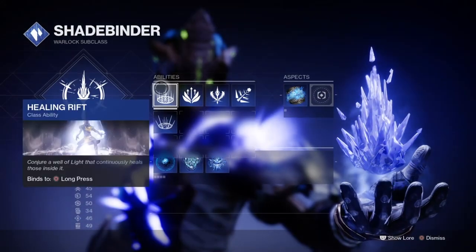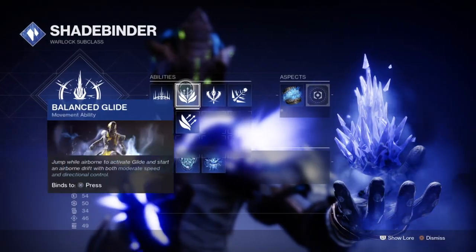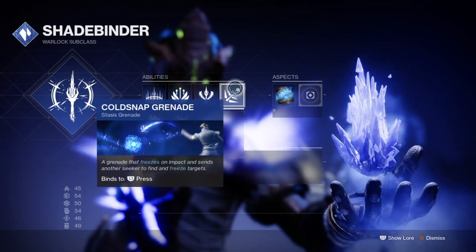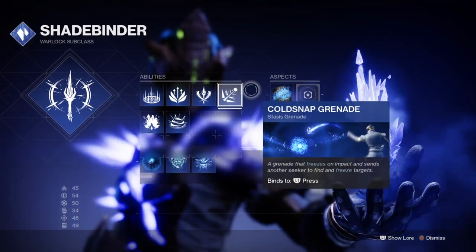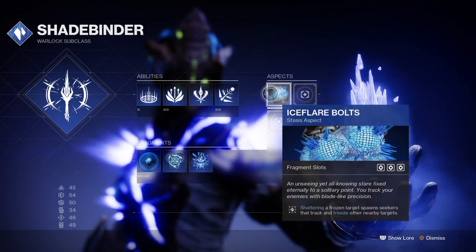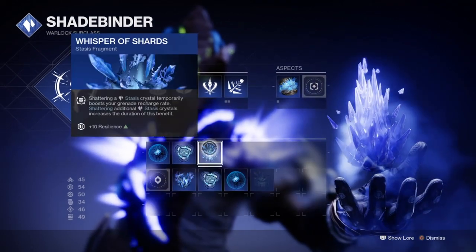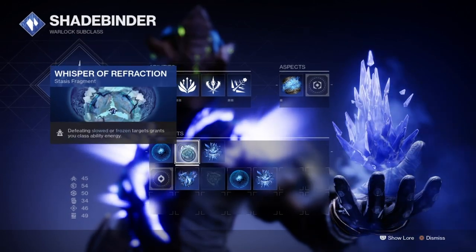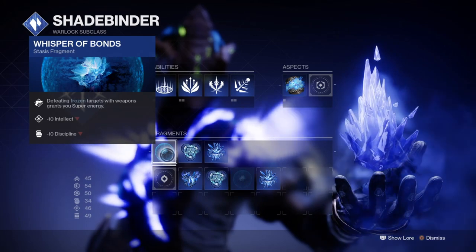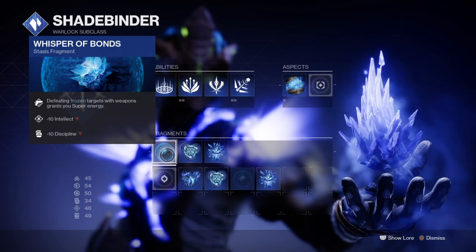For the subclass we will be using the Shadebinder subclass with Ice Flare Bolts, and utilising the Whisper of Bonds, Whisper of Refraction, and Whisper of Shards fragments. To make the build work you need to focus on boosting your discipline cooldown so you can activate both the Energy Converter mod and the Whisper of Bonds fragment, which will grant you super energy upon enemies frozen by your grenades and then feed back into giving you more grenades.